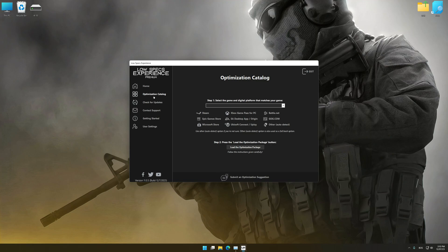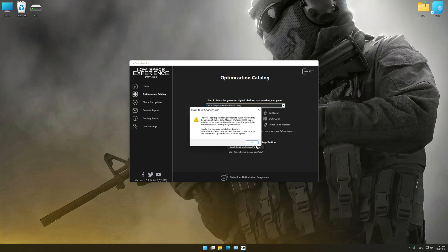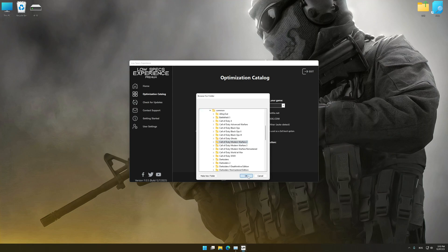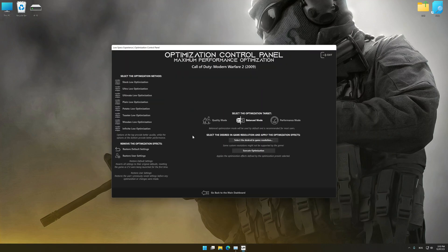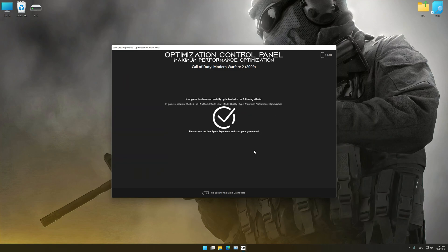Now, select the optimization catalog, select the applicable digital platform, and then select Call of Duty Modern Warfare 2 2009 from the drop-down menu. Once done, press Load Optimization Package. If Low Specs Experience does not automatically detect a supported game version on your system, manually select the game installation directory, press OK, and the optimization control panel will load. Once loaded, select the desired optimization presets and the rendering resolution for the game. Feel free to experiment to see what works best for your system. To apply the optimization, press the Execute Optimization button and then start your game.